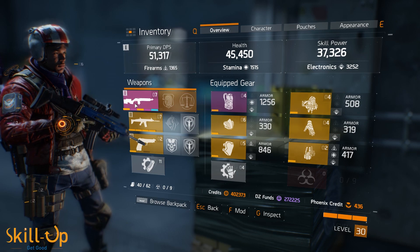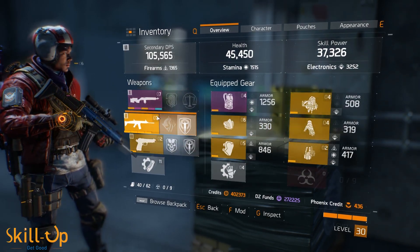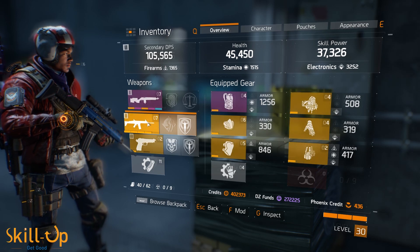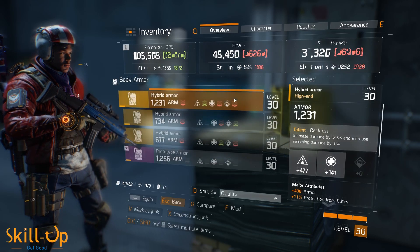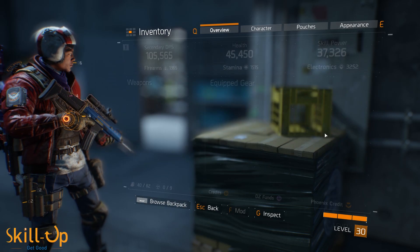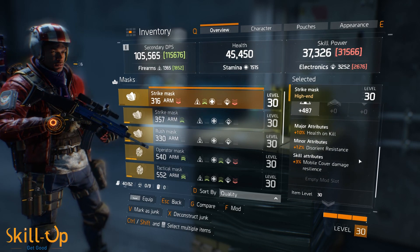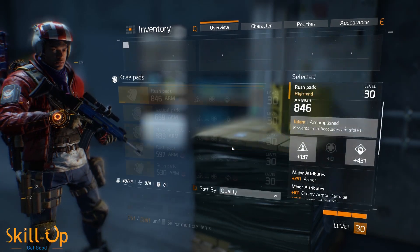Let's start with our first skill power person, who we'll nickname Healbot. Healbot's only job is to keep the team alive and to keep your DPS buffed with bonus damage. He can DPS if he gets a chance, but his DPS is going to be very underwhelming compared to that of his DPS-focused teammates, so his job is to keep his teammates up at all costs.